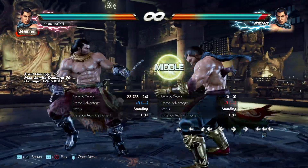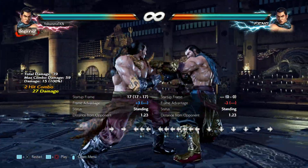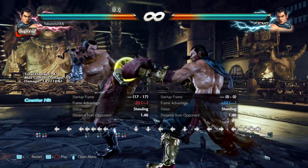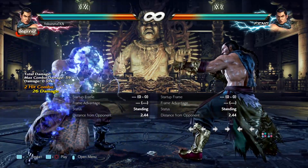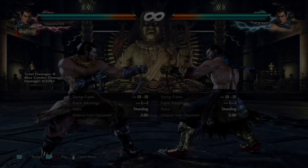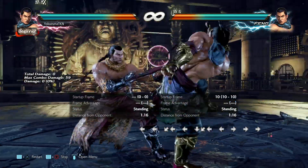Back+3,3 is kind of like up+2, but the second hit does more damage if it connects, and on counter hit the second hit is actually a launcher. It's decent. The good thing is it gives you a launch at the angle where the guaranteed down-back+3 setup is very easy to accomplish with the stomp at the end of the combo.